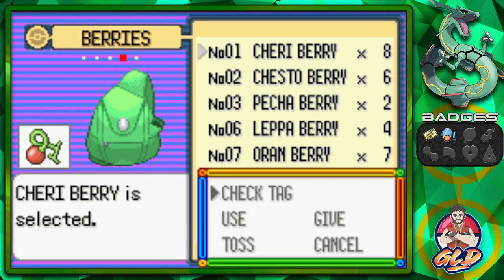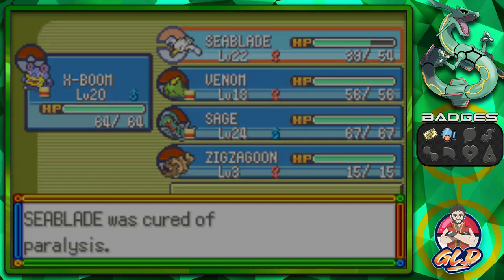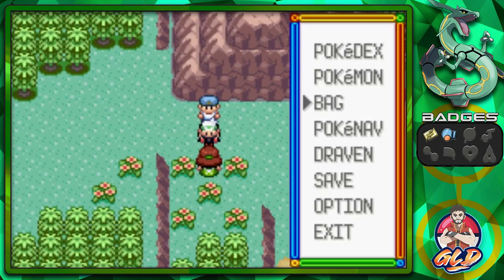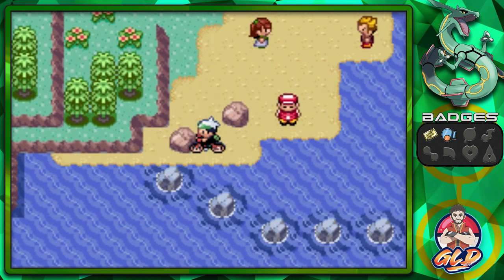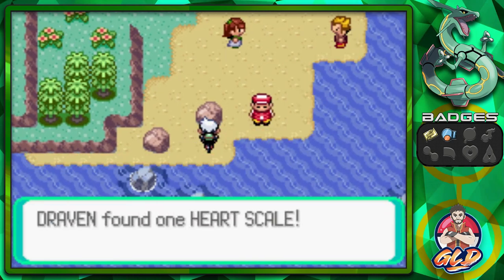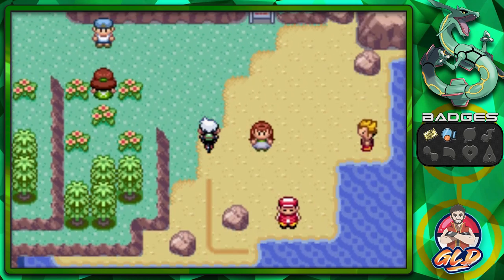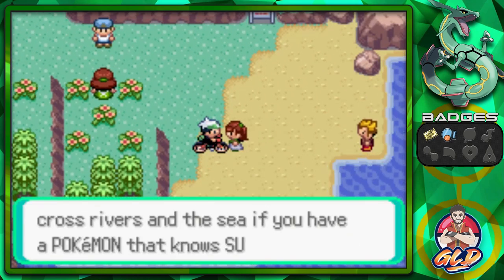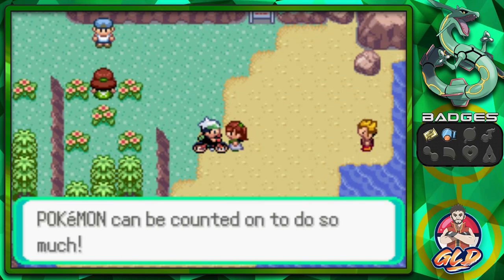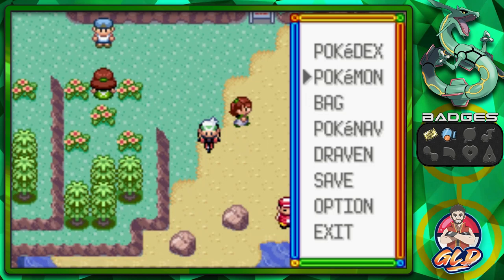I'll try and plant some berries later. Let's look for items — yes, we found a Heart Scale, which will help us out later on. An NPC says even if there isn't a boat, Surf pokemon can cross rivers and the sea. And we have some opponents ready for us here on Route 118.